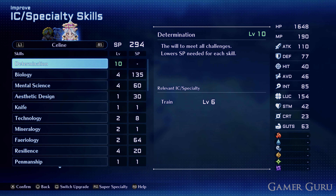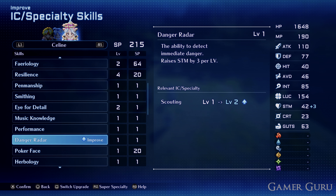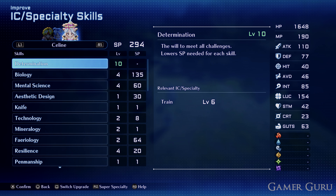To do this, jump into the Improve menu, then click on IC Specialty Skills. With any of your characters, first you want to level up Scouting to level 1. To do this, find the Danger Radar ability and level it up once. It only cost us 1 SP as we have Determination on level 10, which I would always recommend doing first.